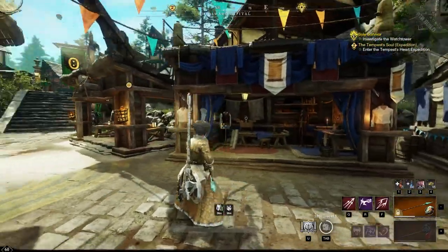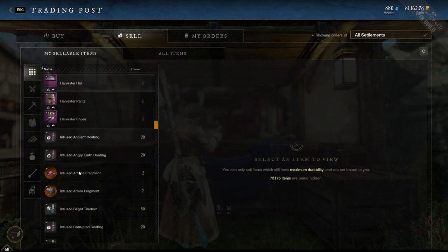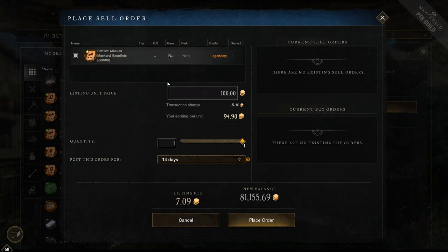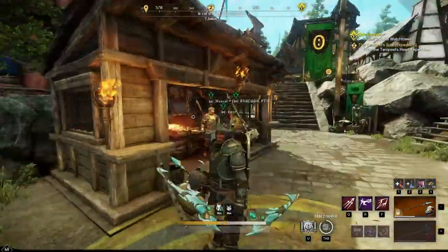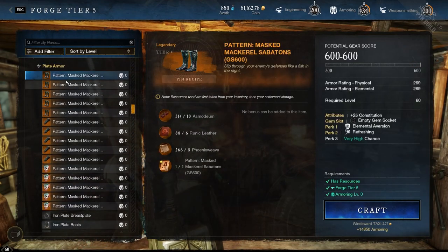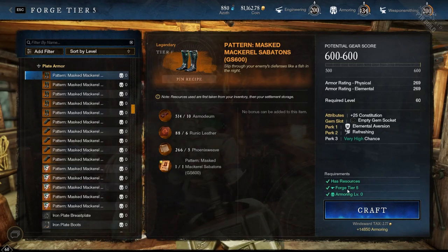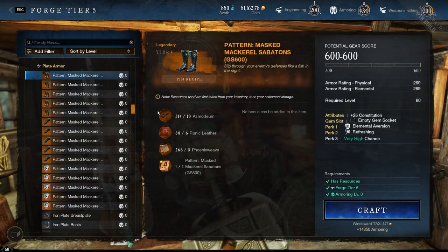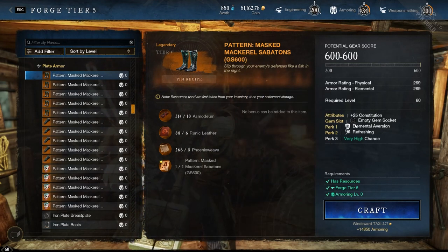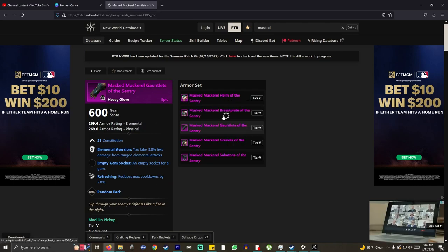Now we're going to craft the legendary stuff. The nice thing about these, like I said, is you can sell them on the market, and in the very beginning they're probably going to go for quite a bit. These are different than the green ones in two ways: they're going to be a guaranteed 600 — you don't have to have any armoring level, it requires armoring level zero — but it does require a tier five crafting station and specific materials. Whether you have light, heavy, or medium, they're going to have a guaranteed elemental aversion perk and refreshing.